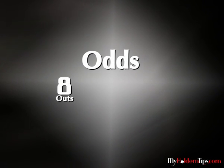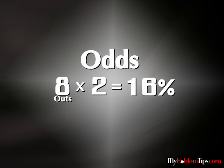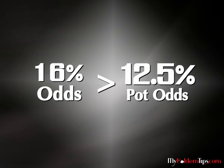You have 8 outs, since any 6 or 2 will give you a straight. By the rule of 2, you have 16%, therefore you should call.